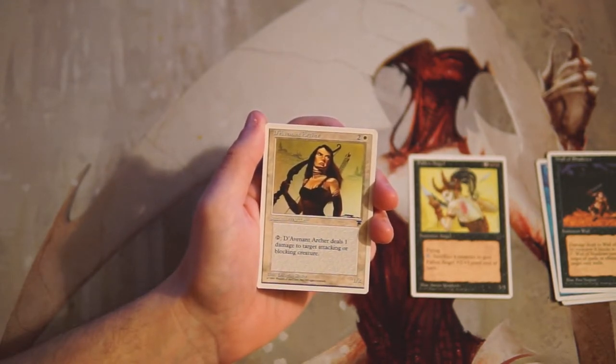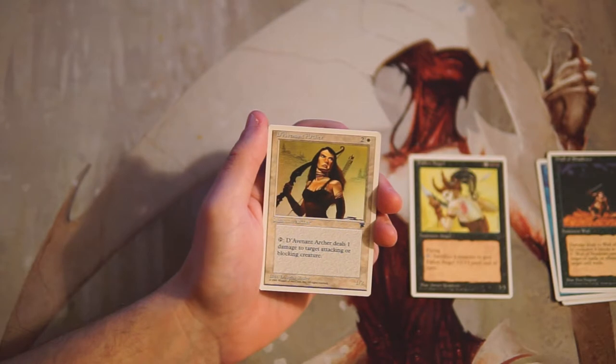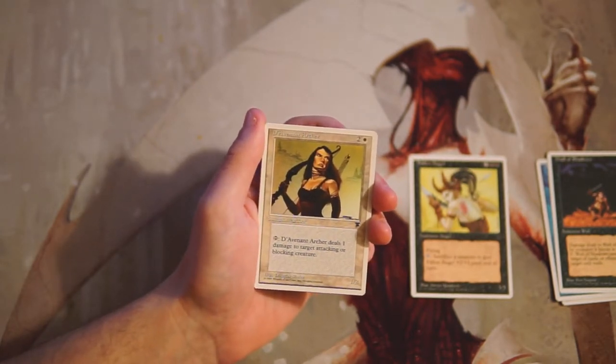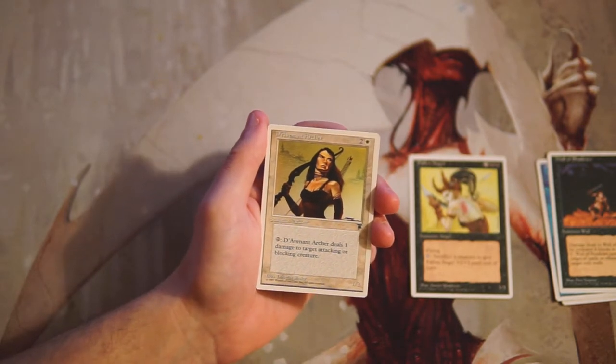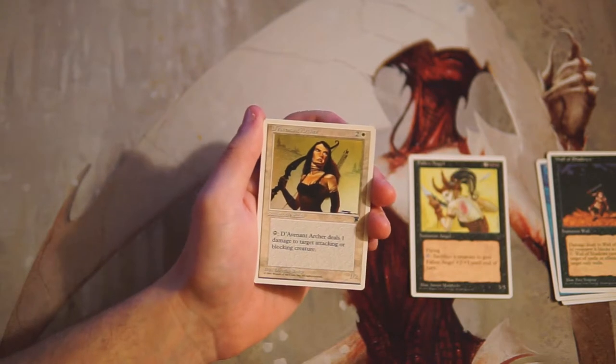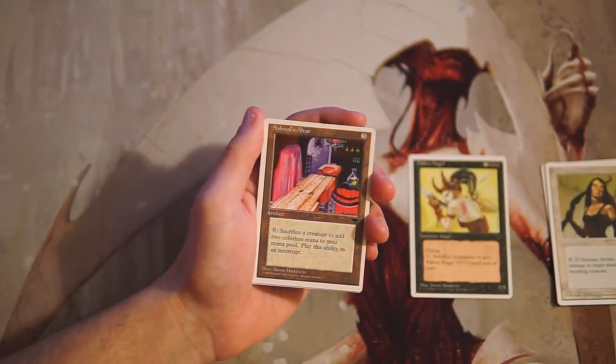Dievara Archer — two and a white for a 1/2. You can tap it to deal one damage to target attacking or blocking creature. This is actually a decent card; I'm not opposed to it. It only deals one damage but that's extra damage you can stack on top of other effects. I like it, though not more than Fallen Angel — this is definitely just kind of a filler card.